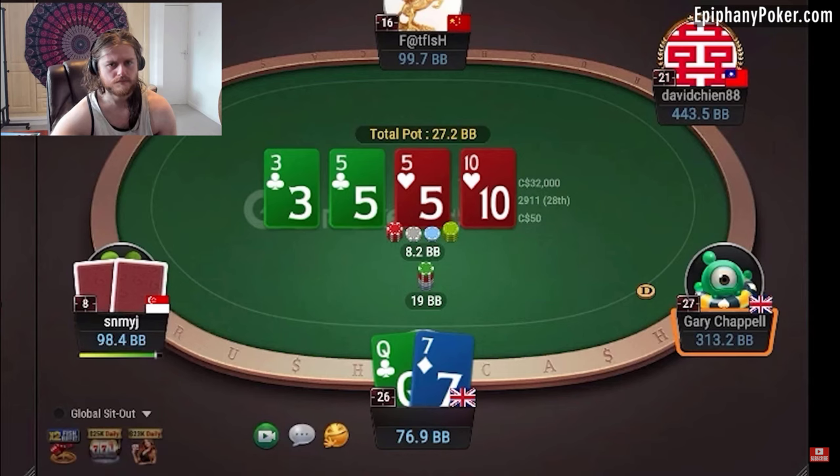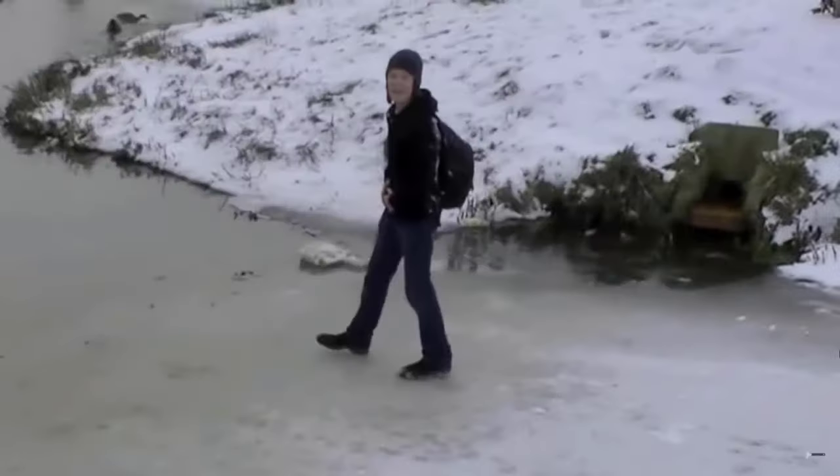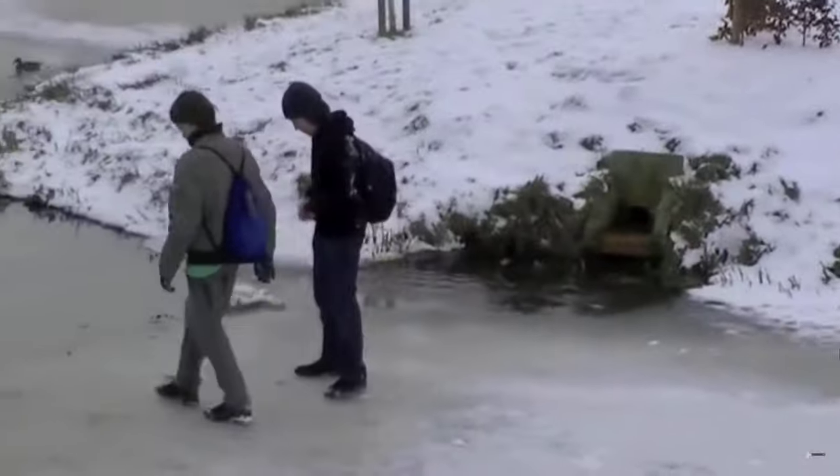Which brings us to the question: how can we take advantage of Charlie's mistake? The most direct way would be to slowplay even more strong hands on the flop. By increasing the proportion of trips in our calling range, we turn his overbet from a big mistake into a massive one. Whether he's doing it with trips or bluffs, he would be putting in way too much money against a range that is effectively uncapped. It's the equivalent of putting all of your weight on the ice without knowing how firm it is — even though you'll mostly get away with it, you lose way too much the one time you run into the nuts.